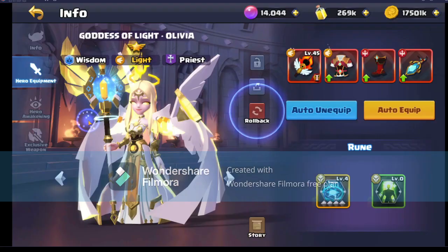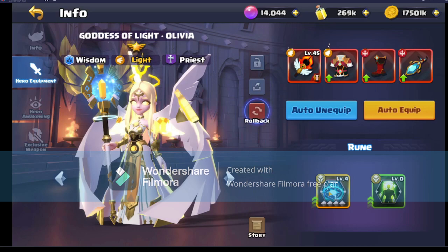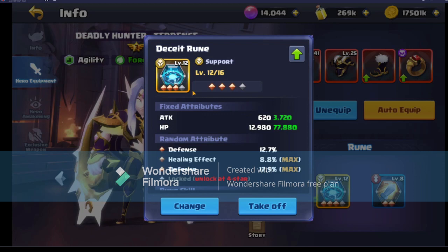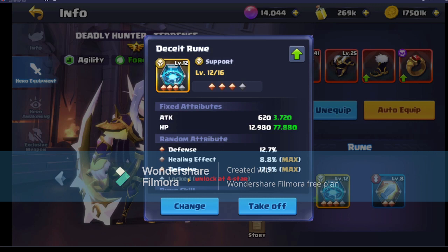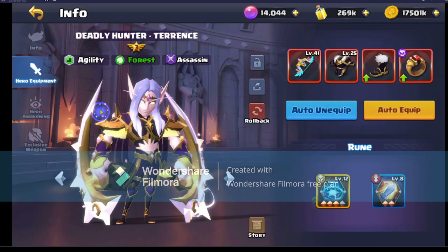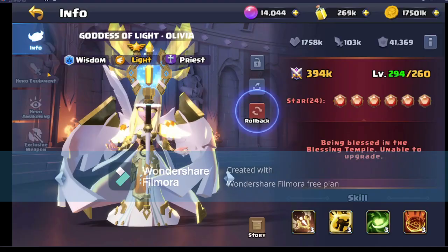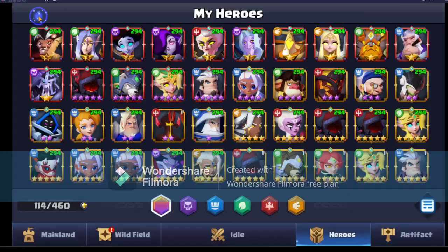We did unlock another Decide rune that we actually pulled in the Portal of Prey - we haven't upgraded that yet. If I show you the equipment we're working on right now - this is the Decide rune we have on Terence. As you can see the stats are healing effects, max defense, max defense. Hopefully the next one is another healing effect of sorts, and we will be putting this Decide rune onto Olivia because she is really really tanky, so we will be using that Decide rune on her.